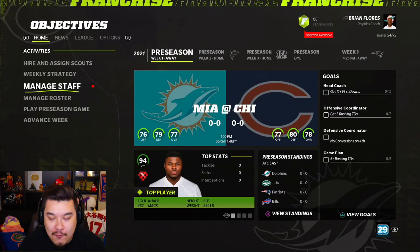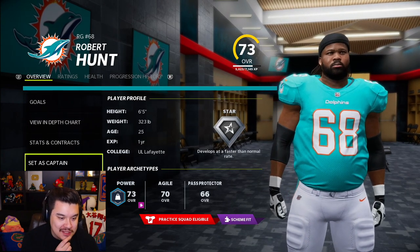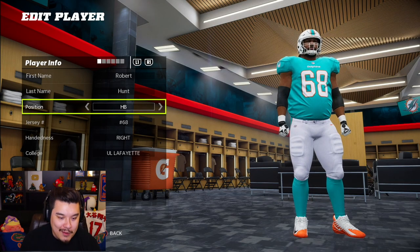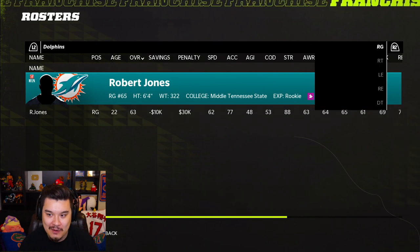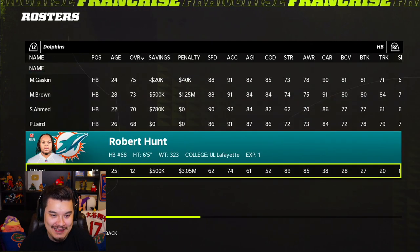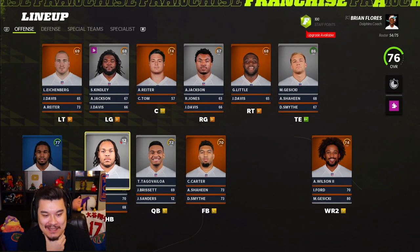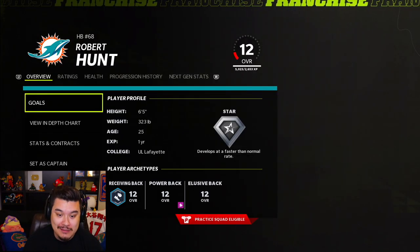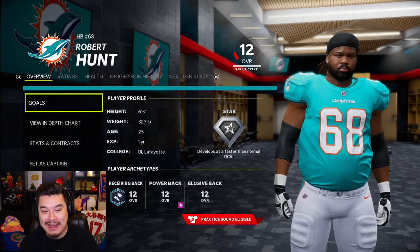So that's what we're doing today. We're in franchise here. First things first, we got to convert Robert Hunt to running back. This is going to be weird. I'm actually very interested to see what overall he's gonna be once we convert him — 73 overall right guard right now. We're moving him. Halfback Robert Hunt — he is a 12 overall. Yeah, that makes sense, but we're gonna start him.